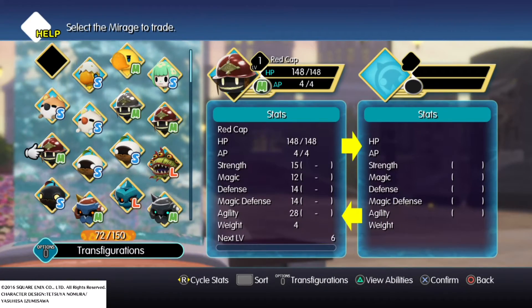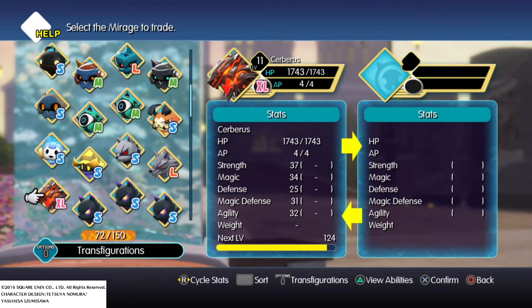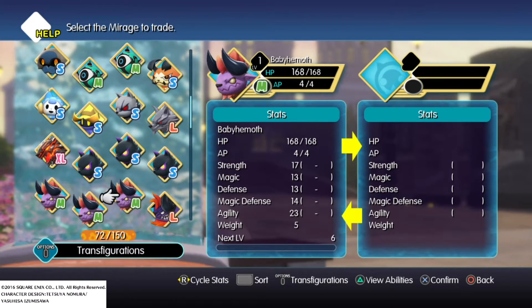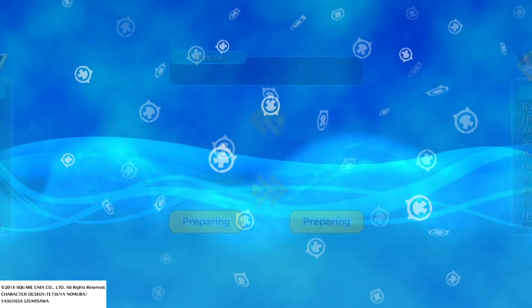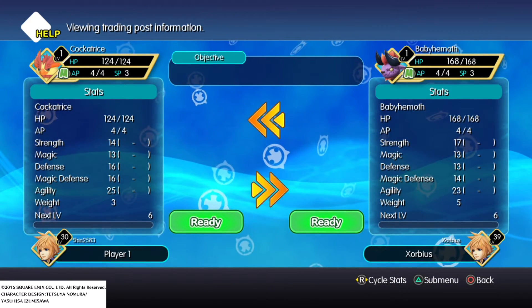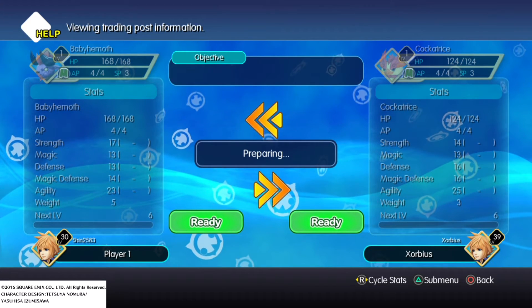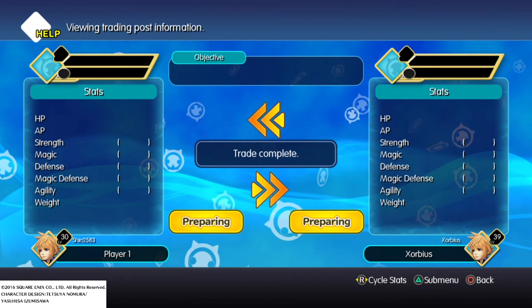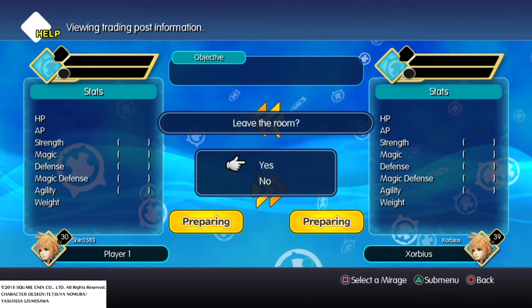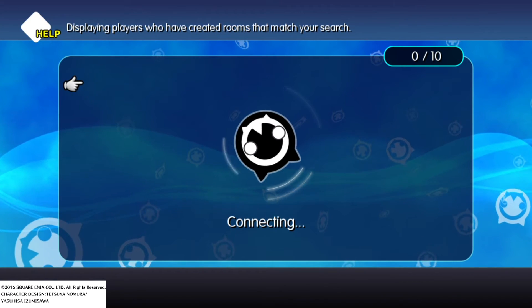And I'll give you the baby behemoth again. Where's the baby behemoth? Level one, right? Yeah, I'll use a level one. That doesn't matter. Now, go back and leave the room. And then I'll see if I got a cockatrice and baby behemoth on top of it.